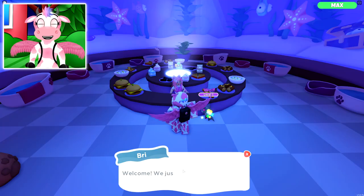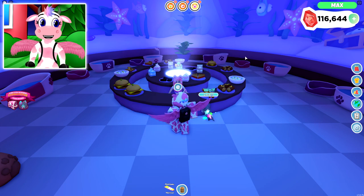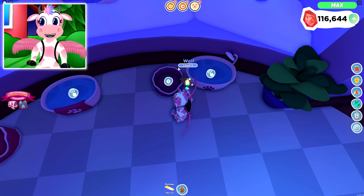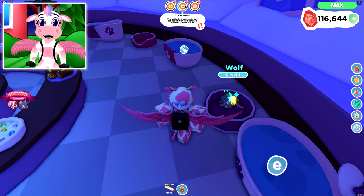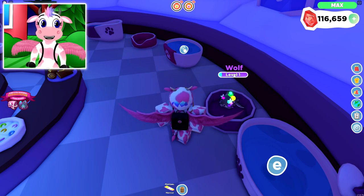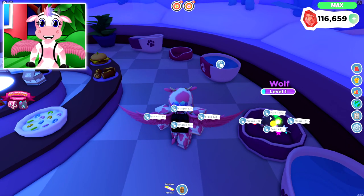Now we have the Pet Care Area. In the middle, the NPC Bree sells pet food — from treats to milk — which you feed your pets for tasks like hunger or thirst. This is also where you can get bath and sleeping tasks done. I have a sleeping task right now, so I'll click E on one of the beds — you can also use beds placed in your own house. The green bar slowly fills up, and when full, your pet gains experience. I was set to get 15 experience and 10 gems, but I got 30 experience because I own the tasks multiplier game pass.